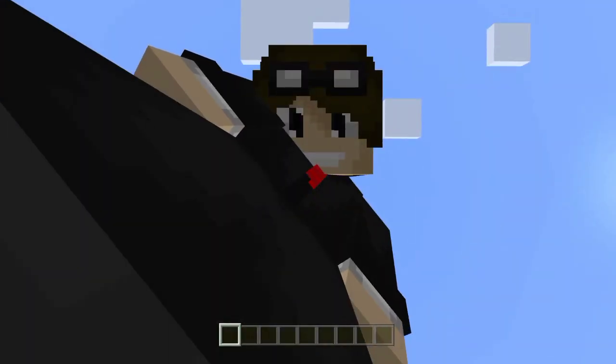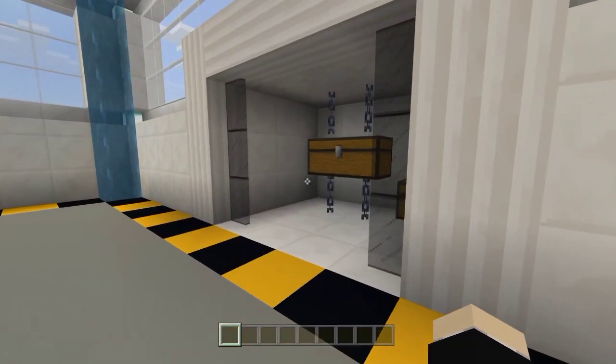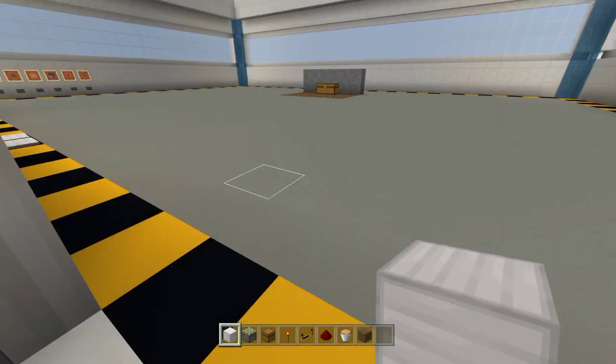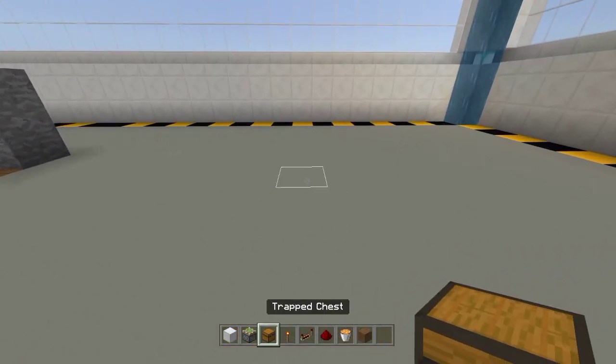First, let's go over the things you will need for this build: a trap chest — make sure it is a trap chest, not a normal chest — building blocks of your choice (I'm using iron blocks), sticky pistons, redstone input, a redstone torch, redstone repeaters, redstone dust, a lava bucket for the trap, and spruce wood planks for the floor.